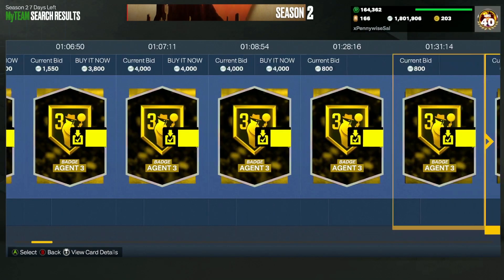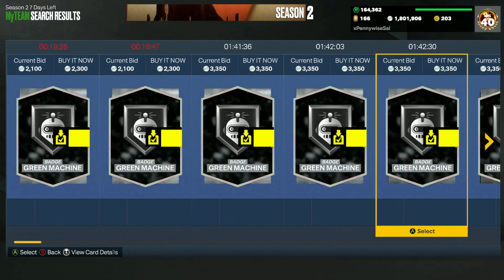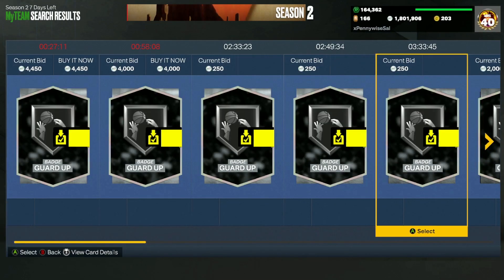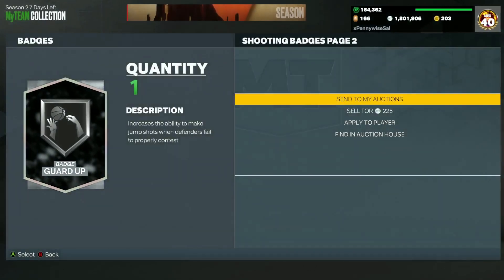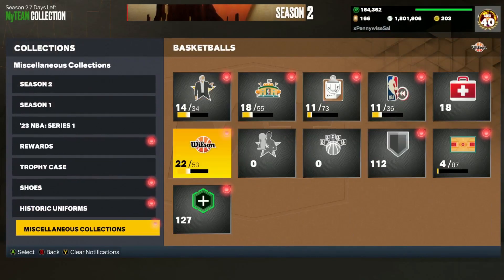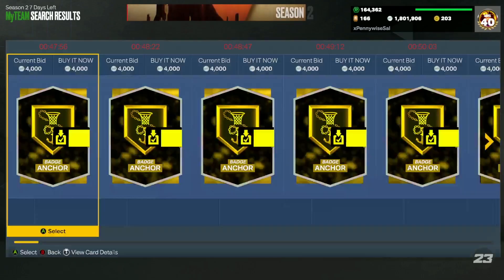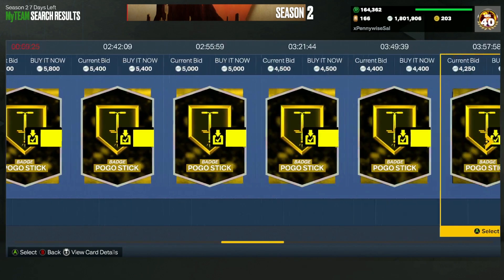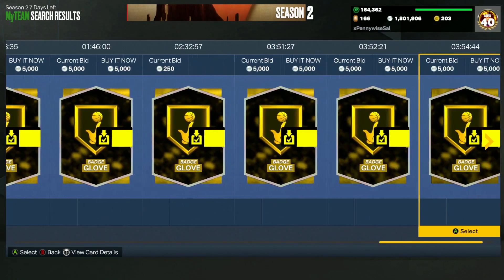Even Agent 3 has got some value. Gold badges do sell for the most; silver ones don't go for that much, though sometimes there'll be some expensive silvers depending on what badge is most needed for new cards. When a new card comes out on Friday, sometimes there are different badges those cards need. Silver Guard Up is 1.5k, and I got four of them — so that's 6,000 MT just from listing those four. Go through your collection and look at gold badges like Clamps, Pogo Stick — you can get like 3,000 to 4,000 MT — and Glove will probably have decent value as well.